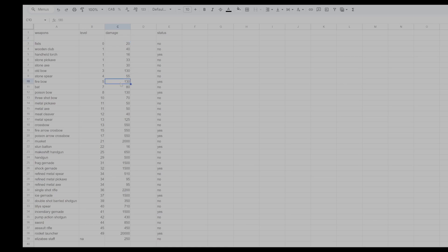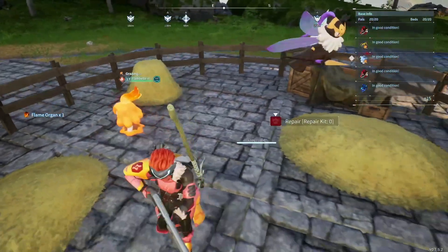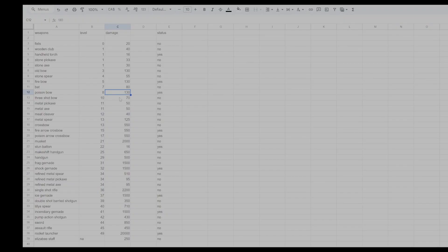The fire bow requires fire organs, which kind of sucks. You can put a Flambelle in your ranch and it'll drop them, or you can farm Fox Sparks — but it takes a lot of organs. At level 7 you get the bat which does 80 damage with no status effect. The poison bow needs venom glands for its status effect and also does 130 damage. Then the three-shot bow at level 10.